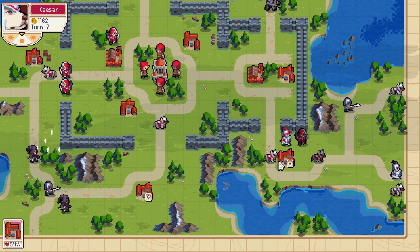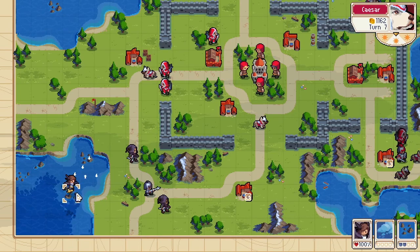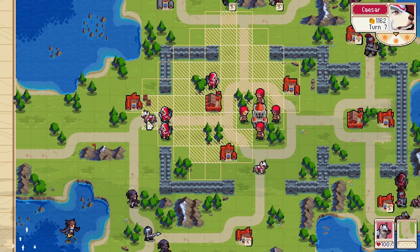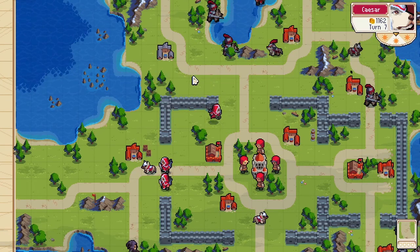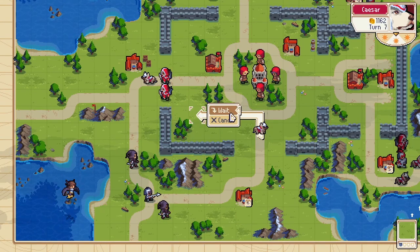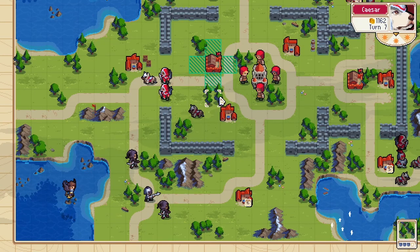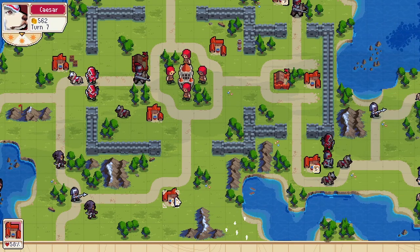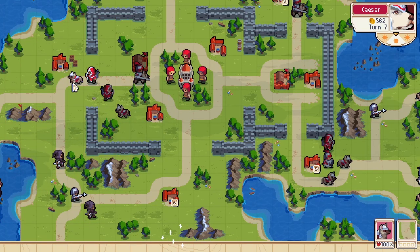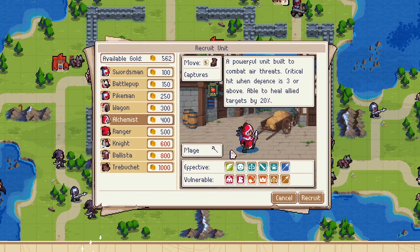Let's move forward a little bit here too. Whenever you see air, just have the alchemist ready. I'm going to move up here to capture this back. They are going to go for my village, so just stay out of range — just let them come to you instead of you going to them.